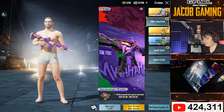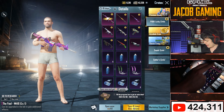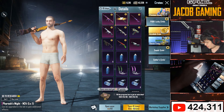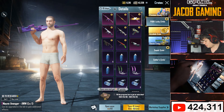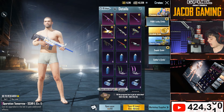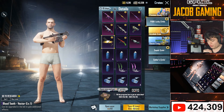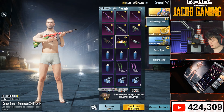Today we have a new PUBG Lucky Crate that has the full M4, and it has seven other gun labs. We have the full M416, Pharaoh's Might, Mauve Avenger, Operation Chamorro, Ethereal Emblem Uzi, Bloodtooth Vector, and Candy Cane Thompson.